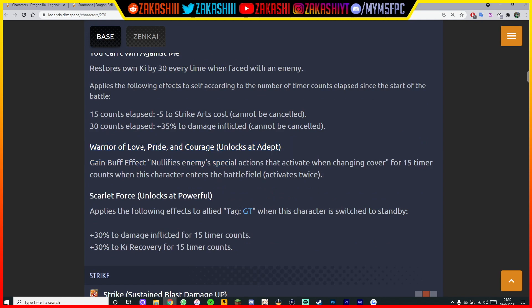This is the one you get at Zenkai 3. 'Adept Warrior of Love, Pride and Courage' — gain buff: nullifies enemy special actions that activate when changing cover for 15 time counts when this character enters the battlefield. 15 time counts is way more than enough time for a character to want to cover change. It can only activate twice, but twice is enough. Against units like LF Super Saiyan 3 Goku's Instant Transmission, this is incredibly useful — it stops that completely so you can get the ultimate arts off.